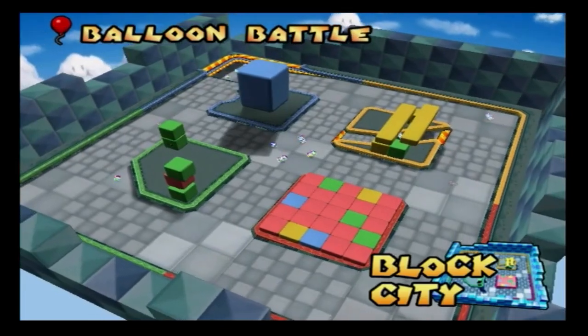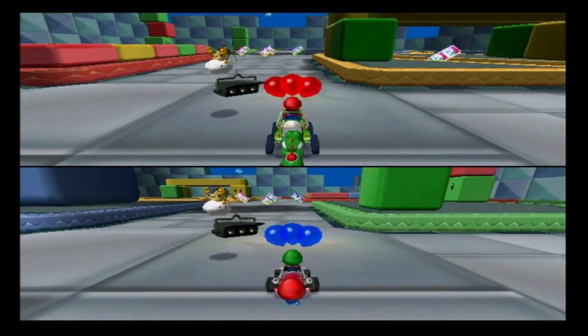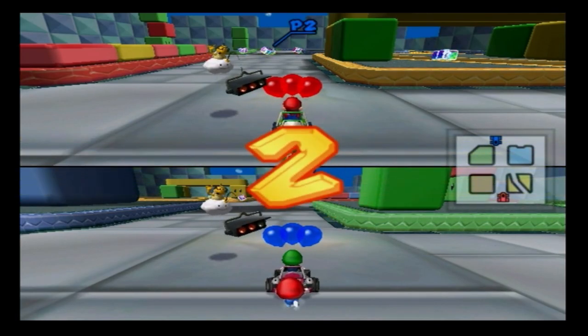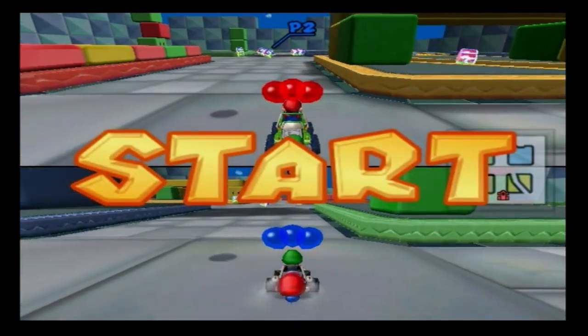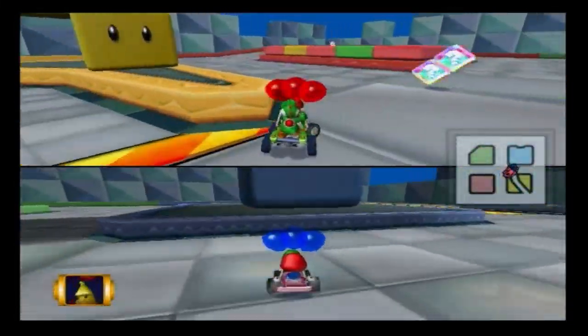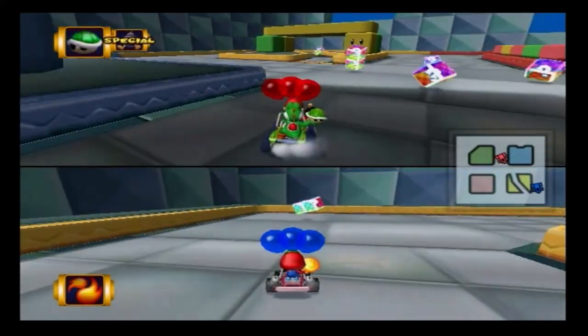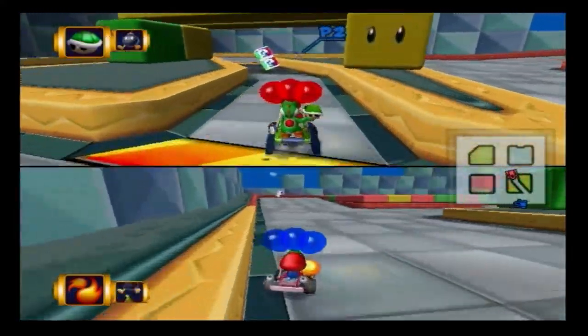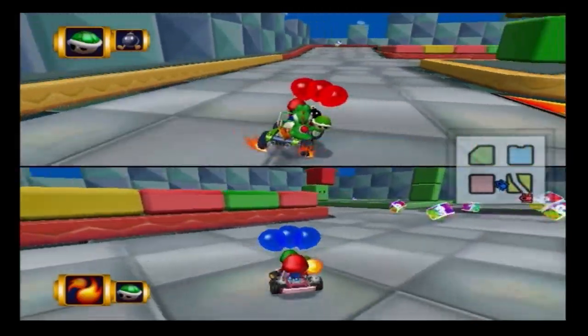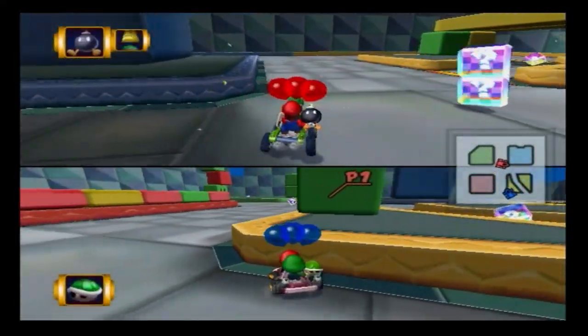All right, Block City — let's go! Good luck. This is a little easier. Do not hold the A button during the countdown or you'll screw up your power start. Special moves mean special items like bombs and fire flowers — I don't think golden mushrooms are in battle mode.